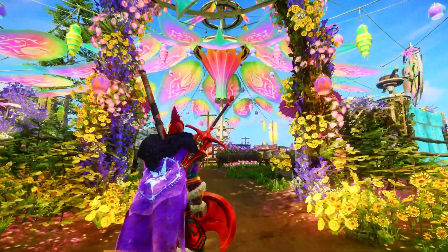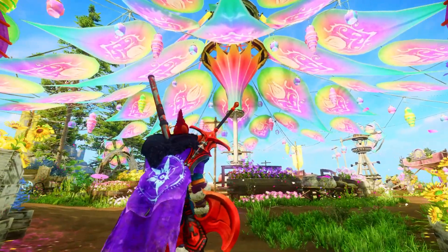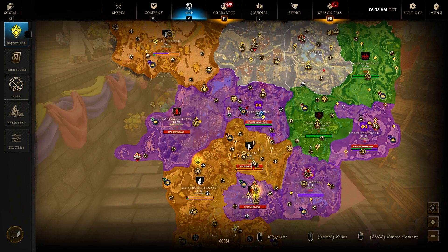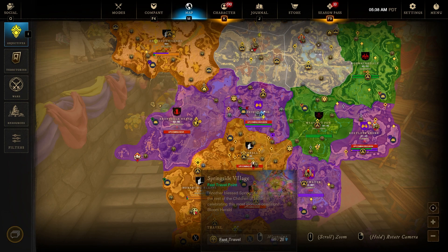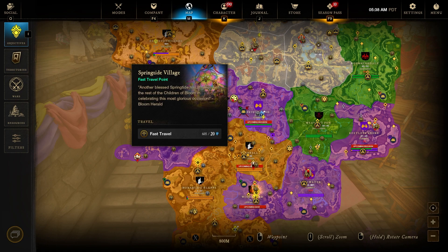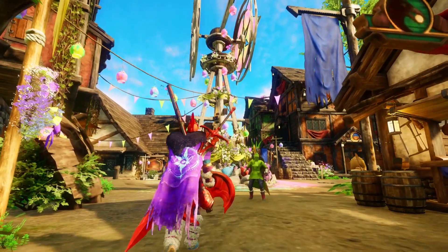What's up guys, it's Aloha Rises, and I've been very much enjoying this beautiful event called the Springtide Bloom event. As you can see there are so many amazing warming colors in this event, representing spring — the season of new beginnings and growth. I want to do a guide because I've been enjoying it as well, and I just want to make it a little bit easier for you guys to understand what to do in this new event.